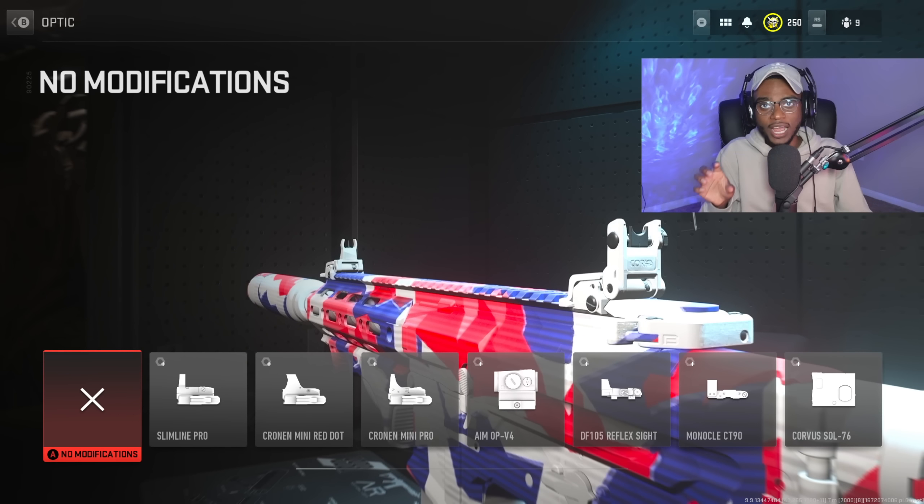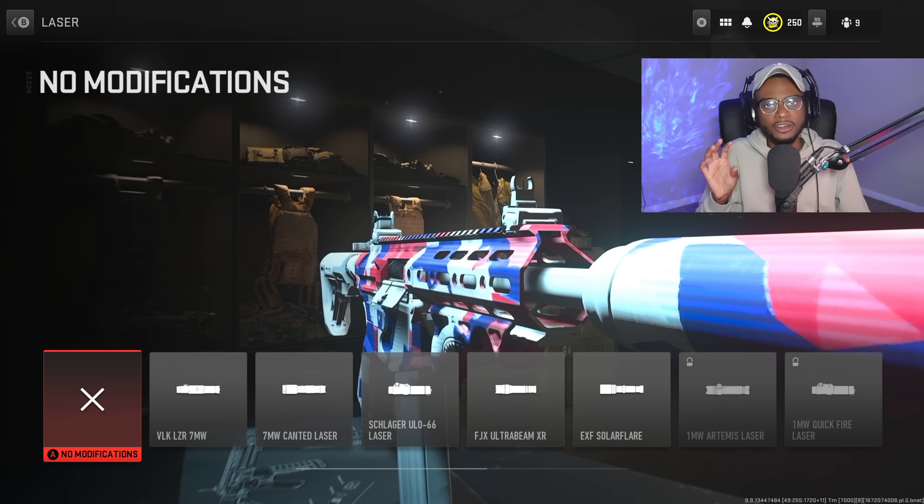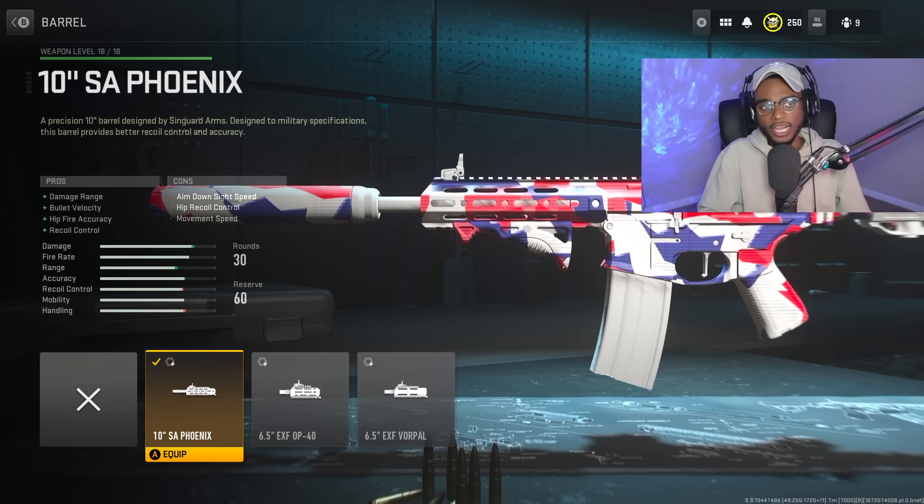For the optic, we're going to rock the iron sights. The iron sights on the Chimera are pretty decent and fairly easy to use at medium and longer ranges, so we're not going to waste an attachment slot here. We're also skipping the laser. We are going to rock the 10-inch SA Phoenix barrel to bump up damage range, bullet velocity, hip-fire accuracy, and recoil control — a great attachment for close, medium, and longer ranges.